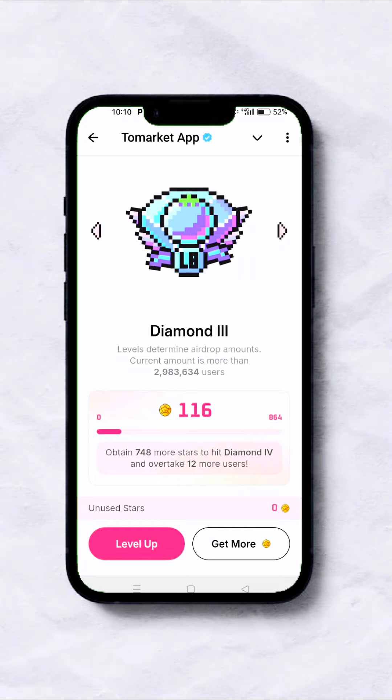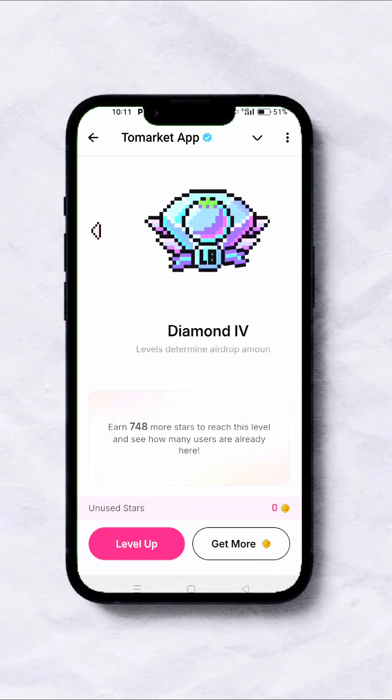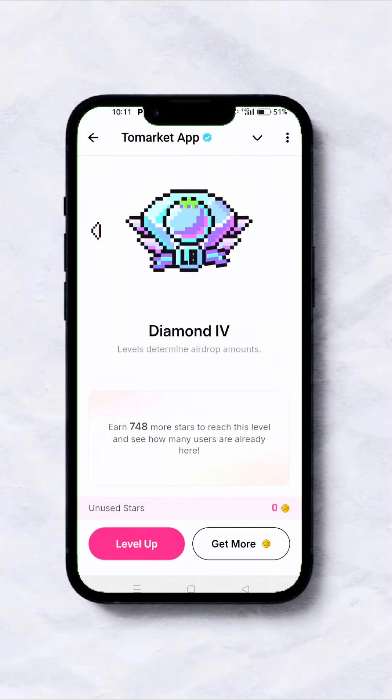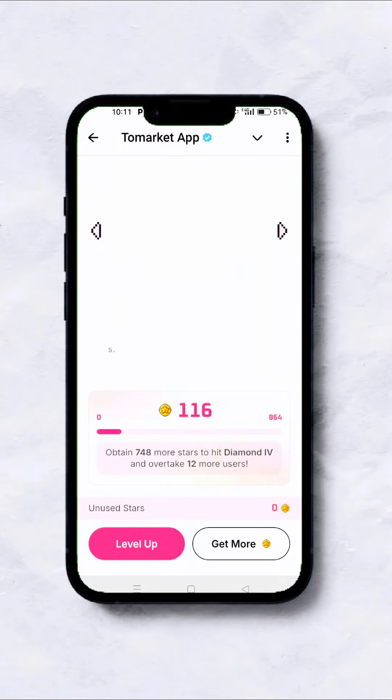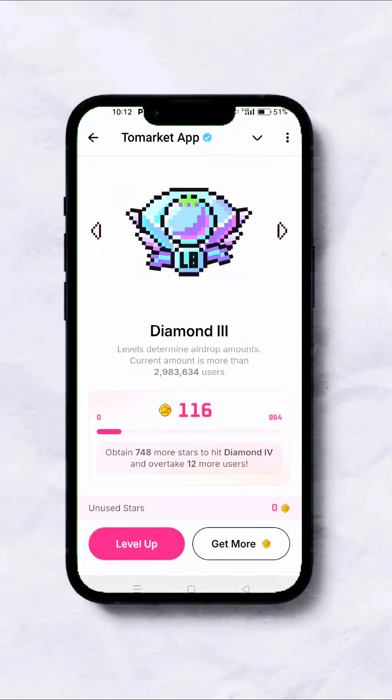As you can see, I've actually leveled up. As long as you've seen this screen, you are automatically eligible — that's the update. If you're here, just know that you're eligible and that you've passed the snapshot. Whenever you get more stars, you simply come back and level up.